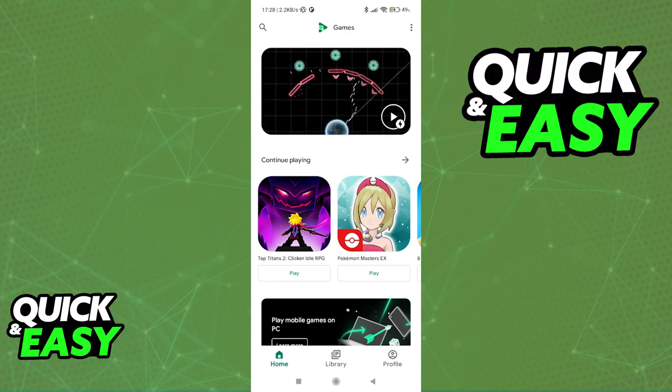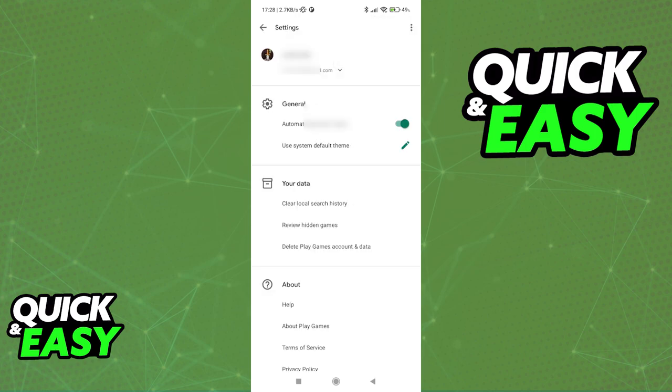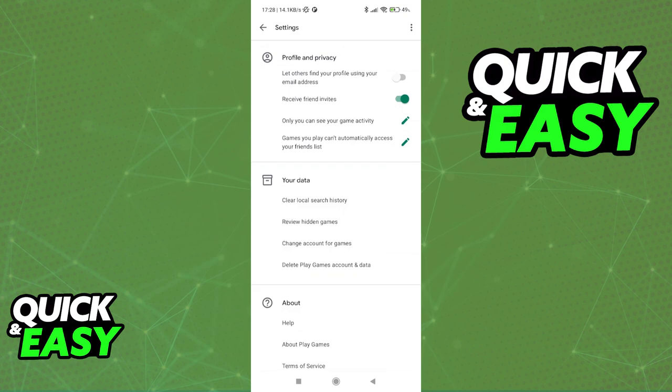As I am logged in, we will be able to go into our profile page, click the three dots at the top right corner of the screen, and access the settings page. Now, if we browse through all of these settings, you will notice that none of them will be able to help us transfer data.